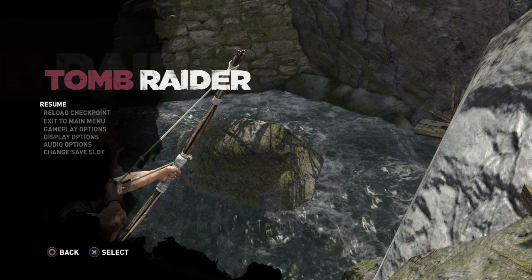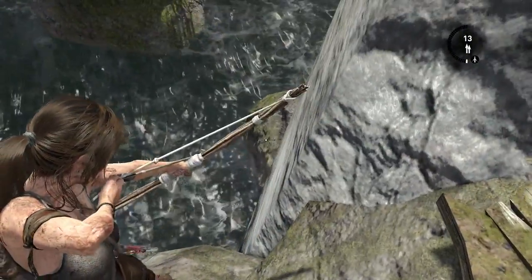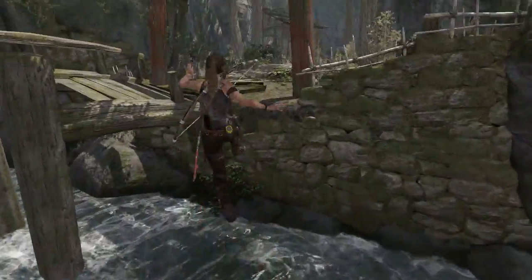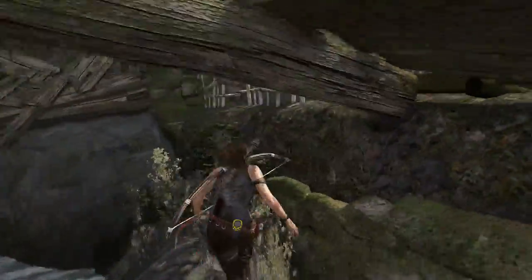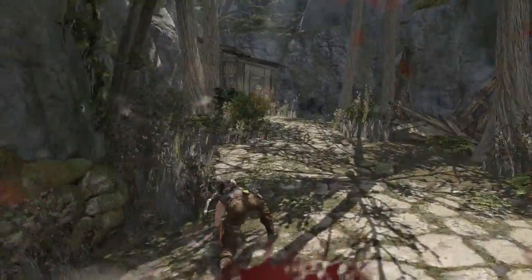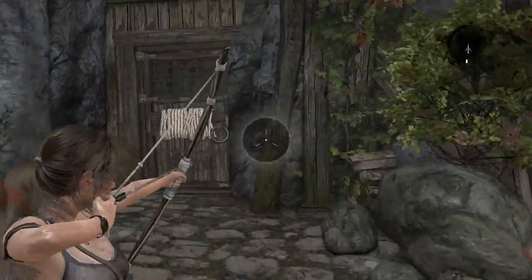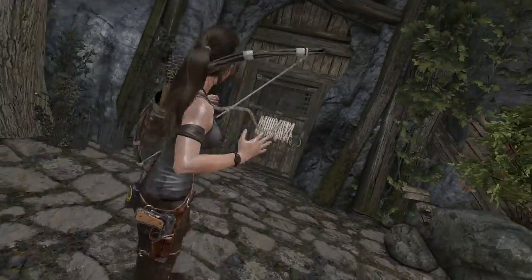Now if you're good, you can make it in one jump, but it's so inconsistent for me that I'm not gonna try it during the run. What I however do is jump on this rock, to jump on that rock, and then just cross. Get over here, small jump there, and you're on the other side. Scramble, scramble, roll. Open this door with a rope arrow.